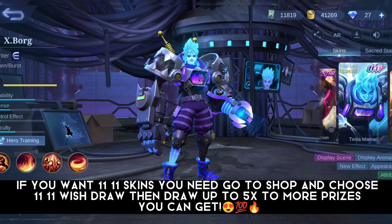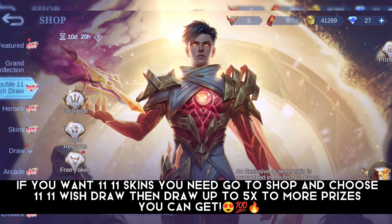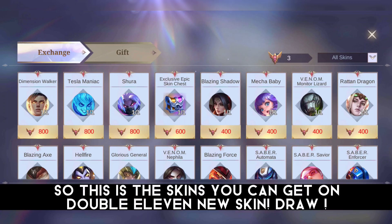If you want the 11.11 skins, you need to go to the shop and choose the 11.11 Wish Draw, then draw up to 5x for more prizes. These are the skins you can get on the Double 11 new skin draw.